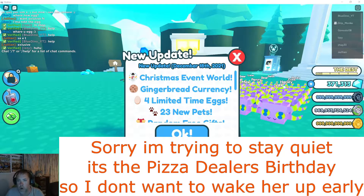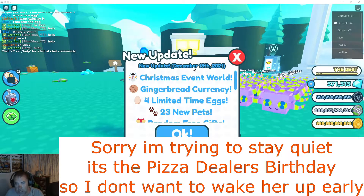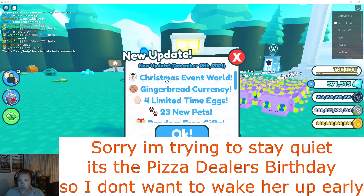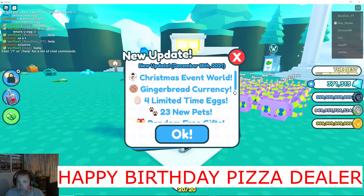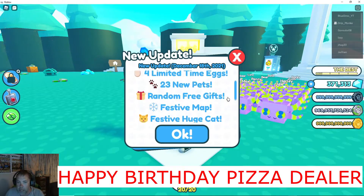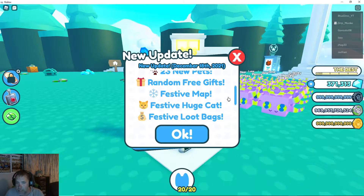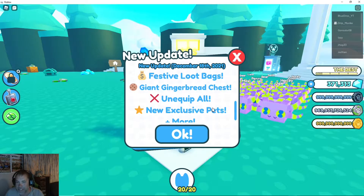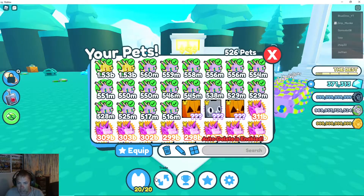Good evening everyone, welcome back - it is the Christmas update! Although it says December 18th, it is December 19th here in Australia. We've got the Christmas event world, gingerbread currency, four limited-time eggs, 23 new pets, random free gifts, festive map, festive huge cat, festive loot packs, giant gingerbread chest, unequip all - thank goodness - new exclusive pets and more. Let's have a quick look.